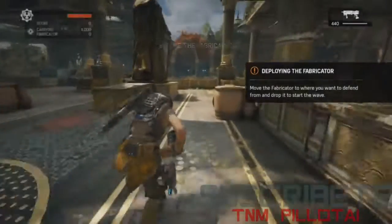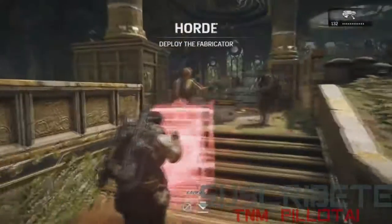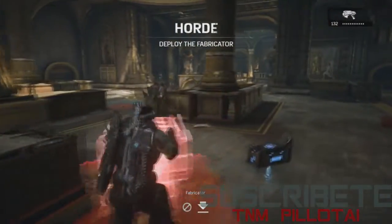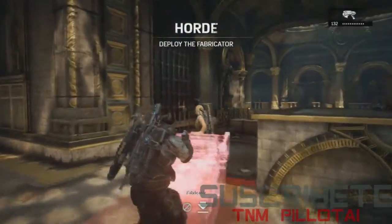We're jumping in to reveal the first ever live stream match of Horde. So this is how you begin: you pick up the Fabricator, which is our military-grade 3D printer that will make your fortifications and your weapons. The first thing you have to do is pick where you want to start your defense.